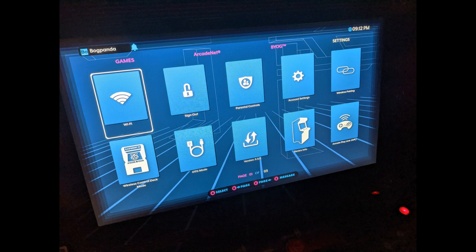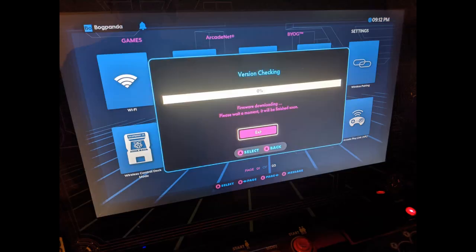First thing I did is I get to that middle icon on the bottom of the screen, which will check your version. And I was going from 5.3 to 5.4, so I clicked on that and got a screen to give me the update on the version checking, and it starts to do the download.